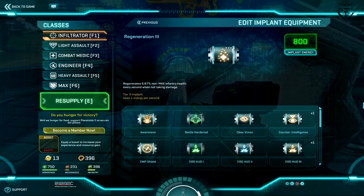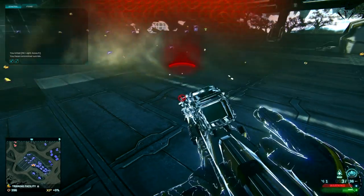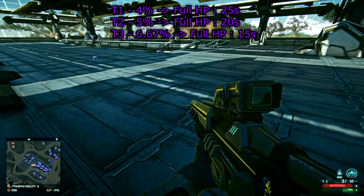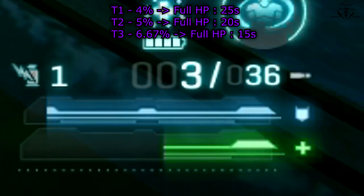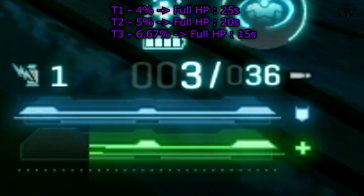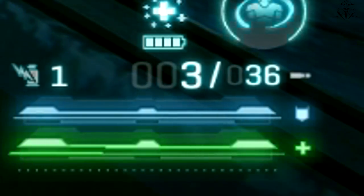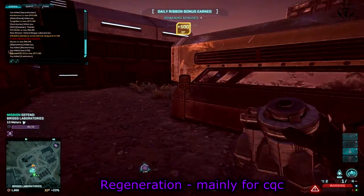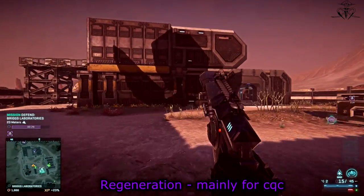Moving on, we have Regeneration. Basically this implant will regenerate a portion of your health every second. In my mind this is the most OP implant of all. On tier 3 it will fully regenerate your health to the max in 15 seconds or less. I would say this implant is more useful than medkits since it works constantly unless you're hit. Sure you can get instant full health with medkits, but if you're careful enough you'll benefit more from this implant. And it will also leave your utility slot open for proxy mines.